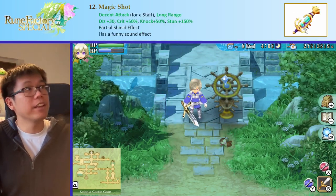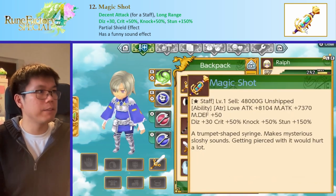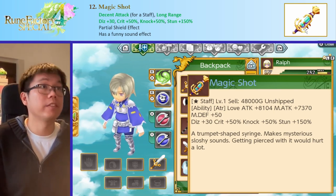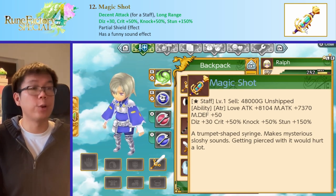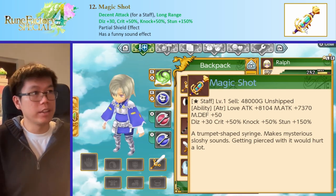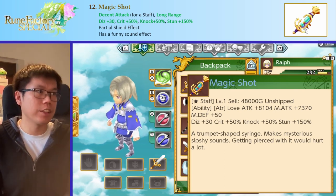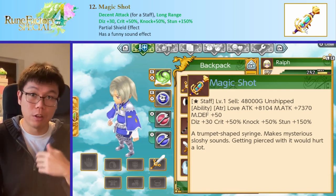The next interesting thing is the magic shot — it's a late game staff with decently high attack and relatively long range, but it has immensely high dizzy, crit, knock, and stun. So it's nice in that regards just because you can have all those reactions. You can crit a lot to ignore defense, knock enemies away, and they have the long stun time.